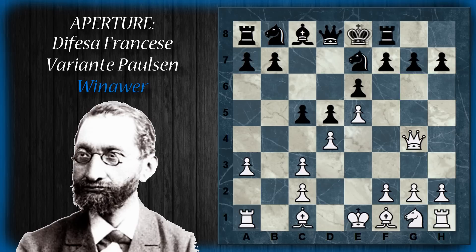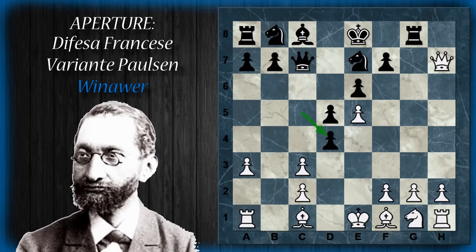Un'altra variante che può usare il nero è quella cosiddetta del pedone avvelenato: disinteressandosi del pedone G7 e portando la donna in attacco. Questa mossa, concatenata al fatto che il nero può catturare in D4, è molto pericolosa. Anche se il bianco guadagna due pedoni, il nero sviluppa la torre e può giocare C per D. Il bianco è un po' nei problemi perché la donna sta minacciando di entrare sulla colonna e, eventualmente, anche con scacco in C3. Il nero ha un forte controgioco per i due pedoni concessi al bianco.